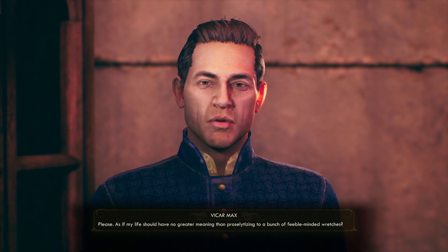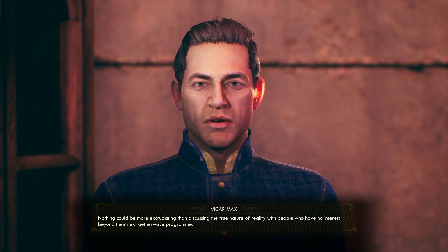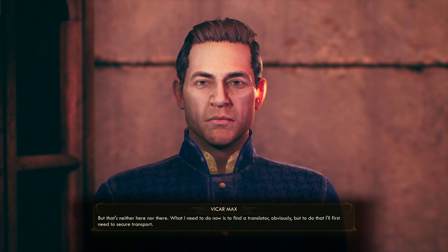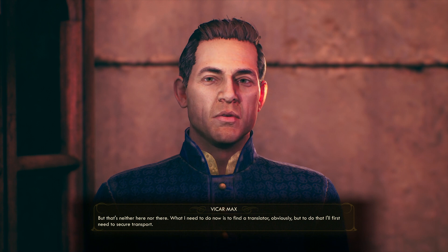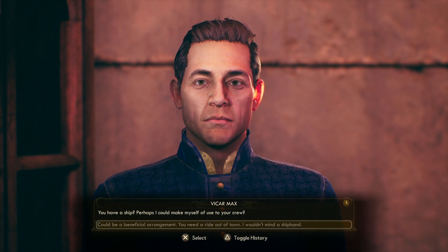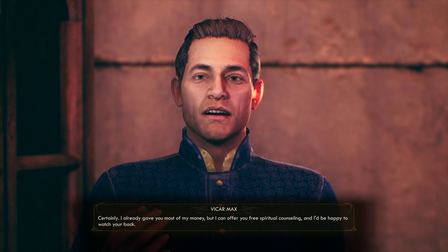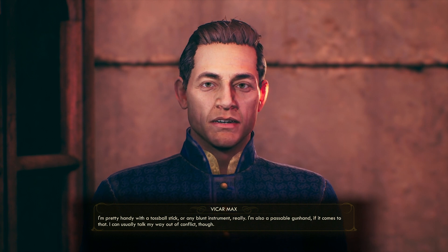As if my life should have no greater meaning than proselytizing to a bunch of feeble-minded wretches. Nothing could be more excruciating than discussing the true nature of reality with people who have no interest beyond their next Aetherwave program. But that's neither here nor there. What I need to do now is find a translator, obviously. But to do that, I'll first need to secure transport. You have a ship — perhaps I could make myself of use to your crew. So yeah, there it is — Vic is totally going to come with us, and everything's going to work out pretty well because of that damn book. I can't believe Vic dropped the F-bomb, like, twice!